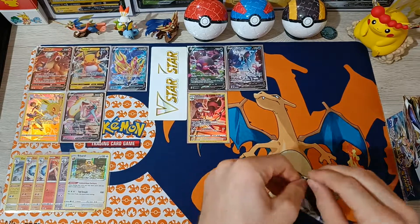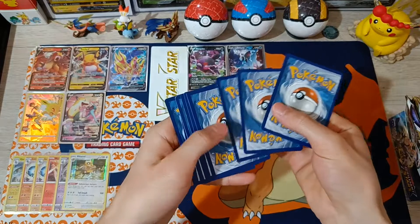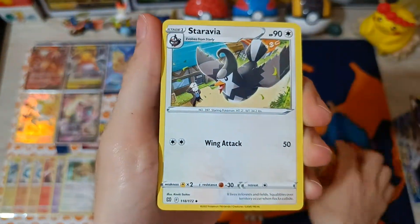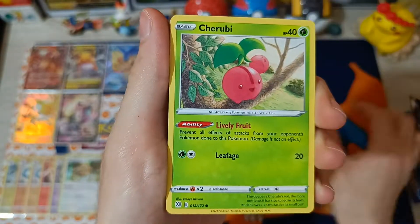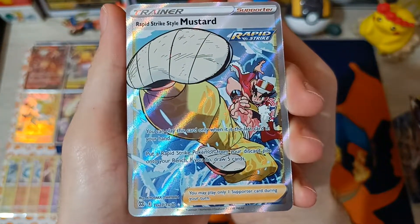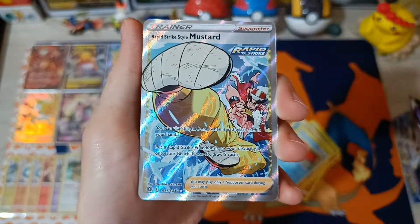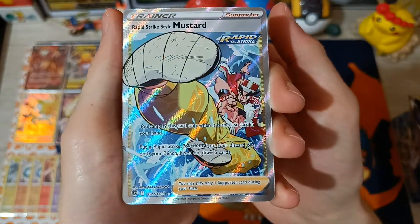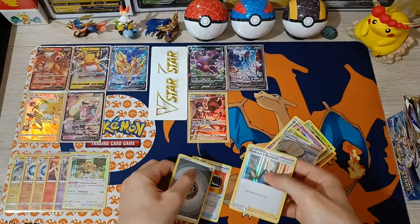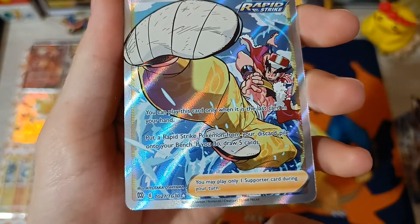Number 5, the Charizard pack. Cards: Vibrava, Staravia, Monferno, Carablast, Clefairy, Cherubi, Solk, Corphish — wait, I did the wrong card trick. I got a Full Art — no wait, it's a Trainer Gallery actually. Rapid Strike Styled Mustard! Oh boy, I think I must have done the card trick, but look at that — unbelievable! There's the holographic Arceus artwork and the energy — oh my god, no way! Look at that Trainer Gallery!